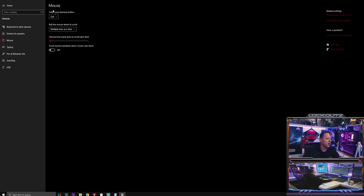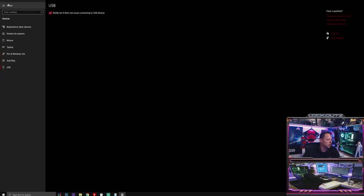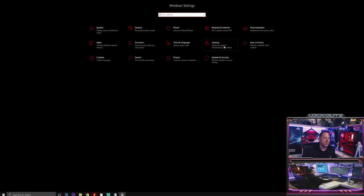Under Mouse, set it up how you like and don't touch it again. Under Typing, turn off autocorrect and other features - they use resources for no reason. I only keep 'Highlight misspelled words' on. Under Personalization, make sure your background is a static picture - do not have a moving background as it uses CPU resources that could be used for gaming.